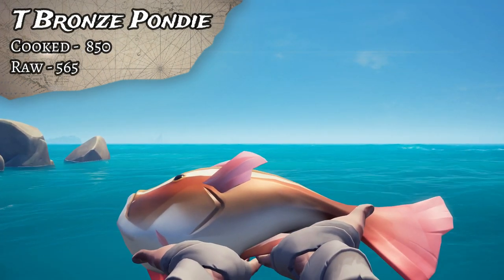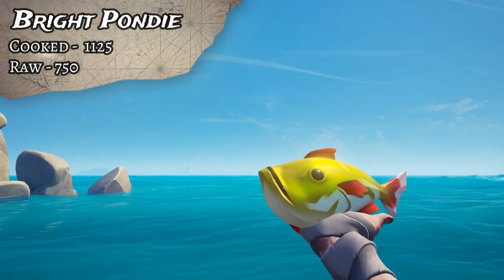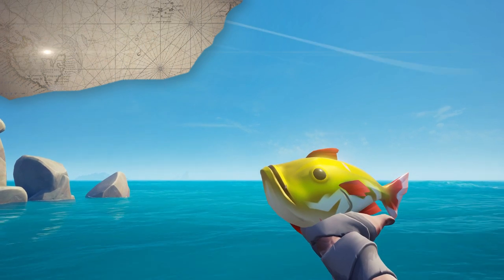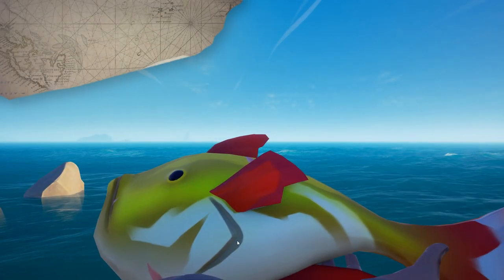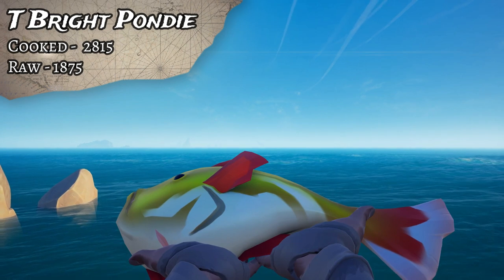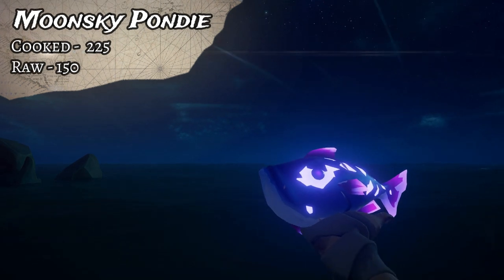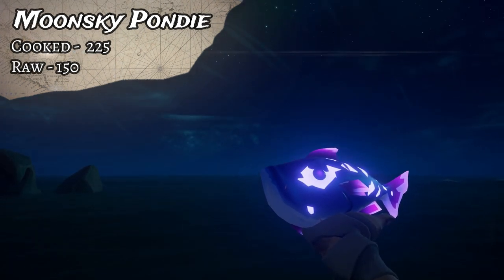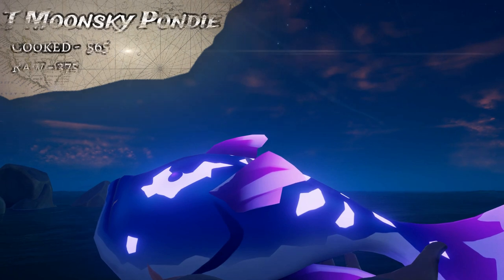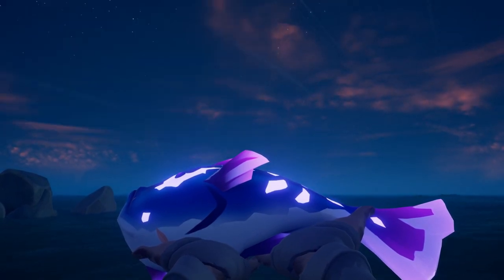The Trophy Bronze Pondie uncooked is 565 gold. The rarest Pondie is the Bright Pondie - a cooked Bright Pondie sells for 1,125, uncooked is 750, and a cooked Trophy Bright Pondie is 2,815, while uncooked is 1,875 gold. Last but not least for Pondies is the nighttime variant, the Moon Sky Pondie. That one sells for 225 cooked, 150 raw, and the Trophy is 565 cooked, while uncooked goes for 375 gold.